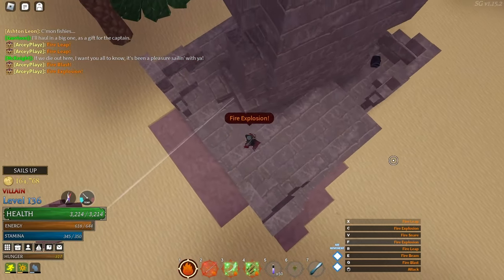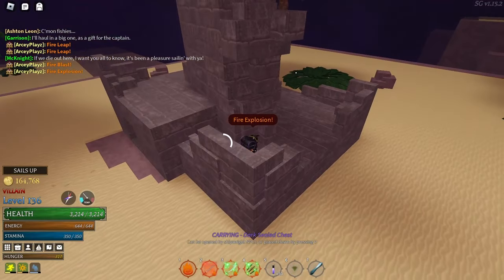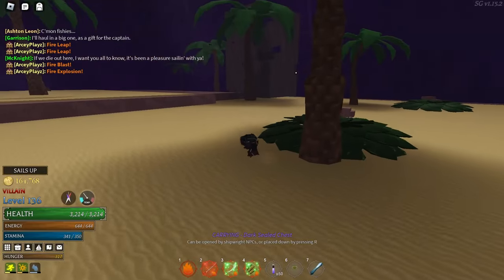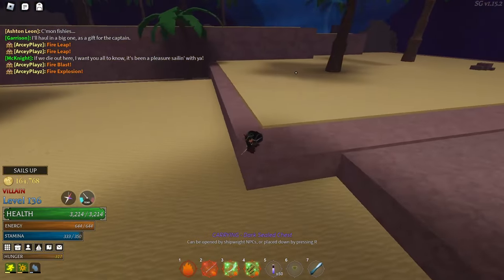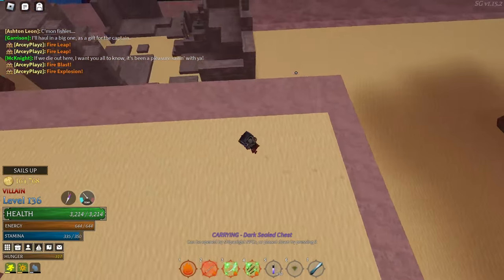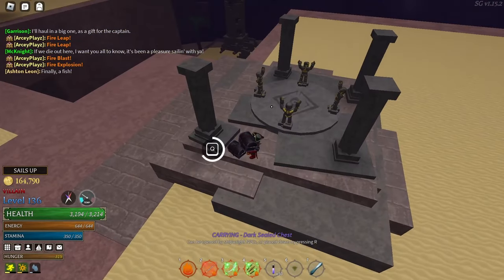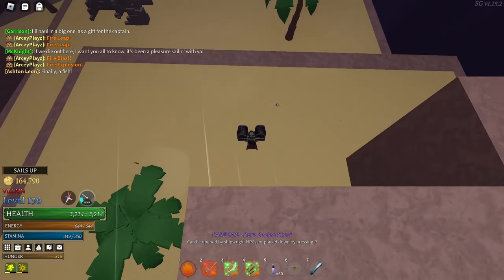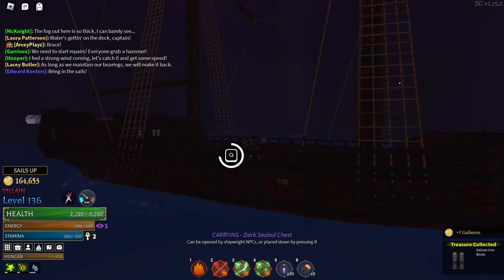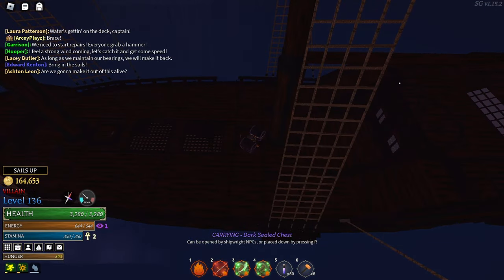I'm going to break everything around the structure. Already from this structure alone there are six-plus chests — that's insane. There's a lantern here too. There were three on this one which was insane, and I just got the sixth one. This run is already pretty good — this is the luckiest ship I've ever gotten. I didn't even kill this ship and I got two dark sea chests from it — that is insane.